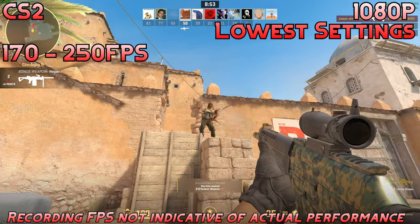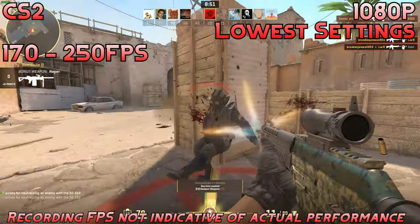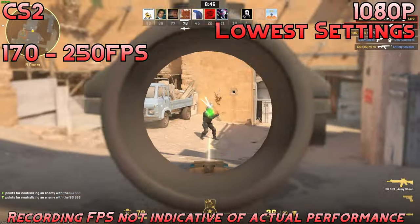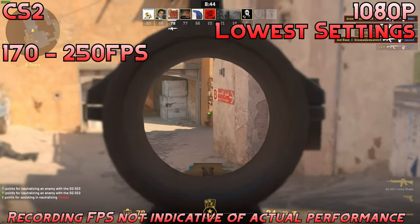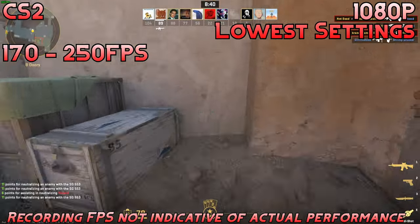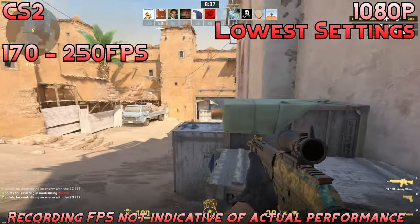Next up, we have CS2. We're running at the lowest settings in 1080p, and we're getting 170 to 250fps. This is a highly competitive experience — really nice if you have a solid high refresh rate monitor, and if you have the CPU to back it up, you'll get plenty of frames in this game with this GPU. Very nice experience, and a very nice budget card to get into some eSports gaming.